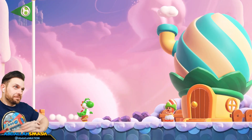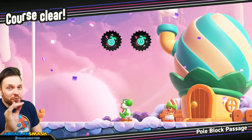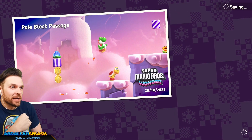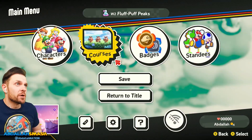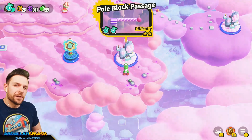Now that you have 99 lives, you're ready to take on the final level of the game, and you saved yourself a lot of money other than just buying the lives outright. That took roughly about 10 minutes — really not that much time, probably even faster. Anyway, that's exactly how you do it. As you can see, 99 lives. We're all set. Thanks for watching.